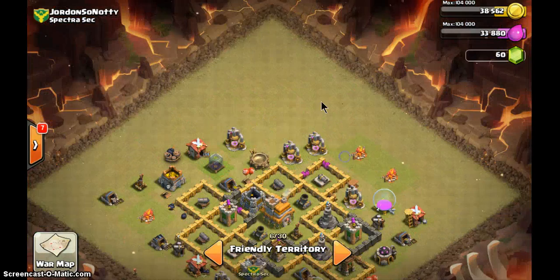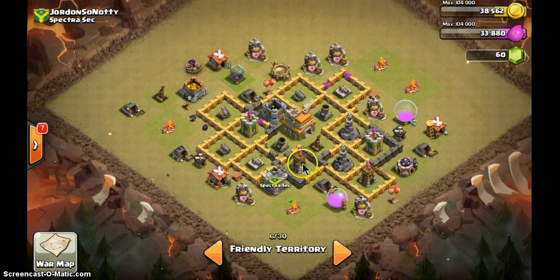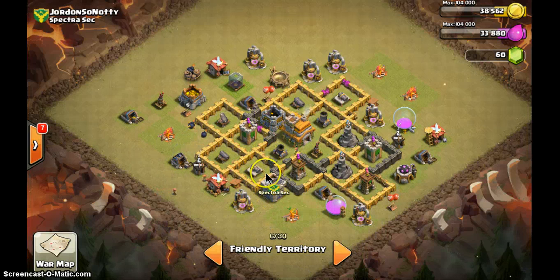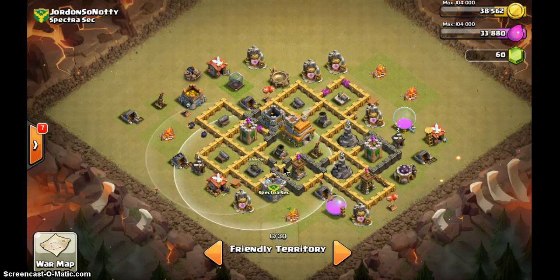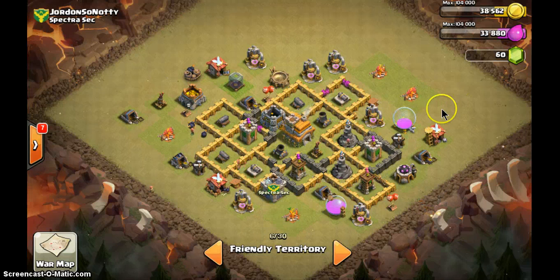Jordan's base is actually okay — the only issue is the corners have nothing, so put builder huts there. The main problem is the storage is inside and the clan castle is outside — swap those two, and move the air defense out so the clan castle can go nearer in. At least this base has a lot of pockets — one, two, three, four, five, six... altogether about twelve pockets, so it's actually a very hard base to attack.